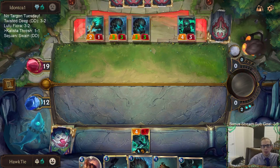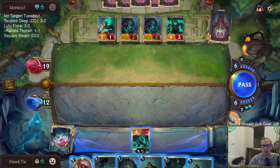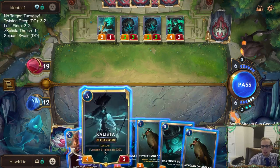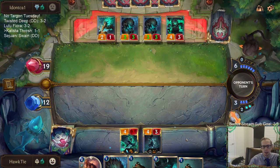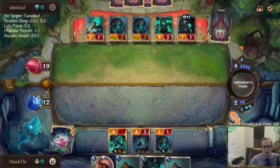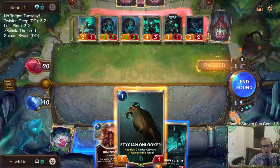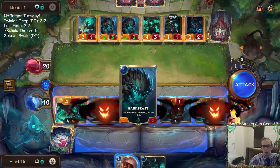We're going to get another Callista into play thanks to Thresh. I can keep Thresh alive, but I'm going to have Thresh die to grow my Bark Beast. I'll make this challenge here and use Sharp Sight to protect Callista — that's my current plan. Targon is too good, which is why we play it all the time, and that's why we have a day of the week without it: No Targon Tuesday.